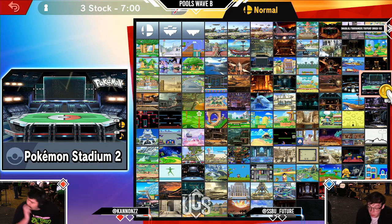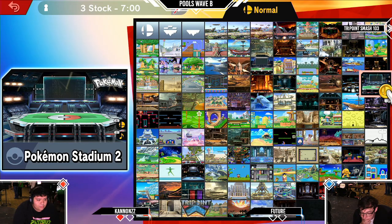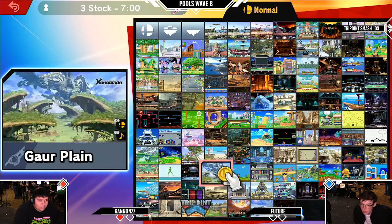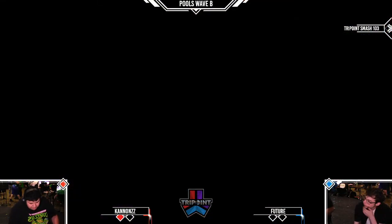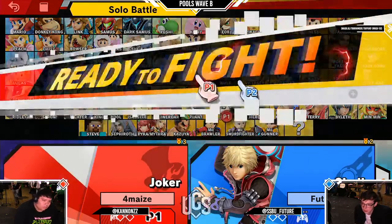So maybe I take back what I say about Shulk matching up with really any character. I think what happened there again was Future let Cannon take the tempo, and Cannon's really just did slow it down a lot, which I think Future really wanted to play a more hyper game — especially when he was down just the one stock.